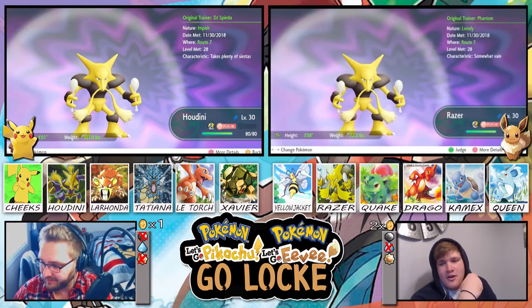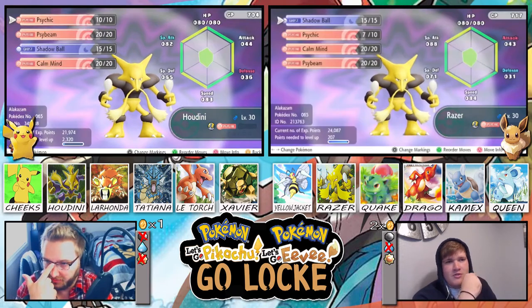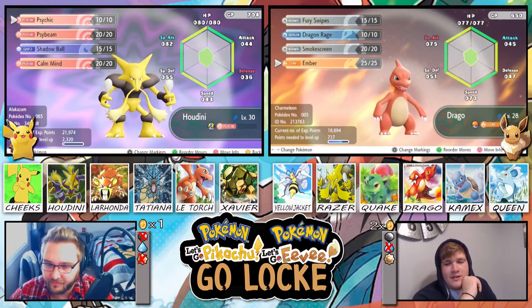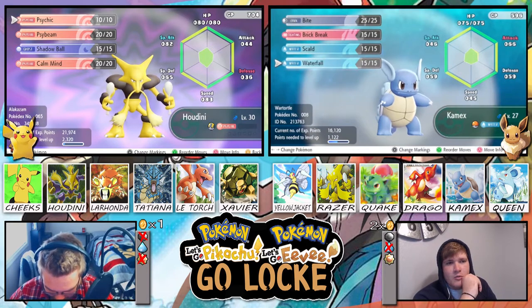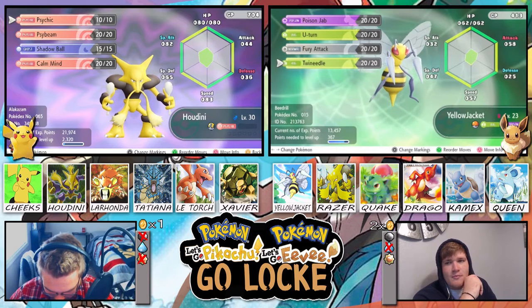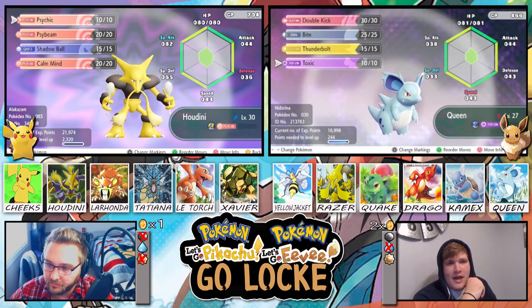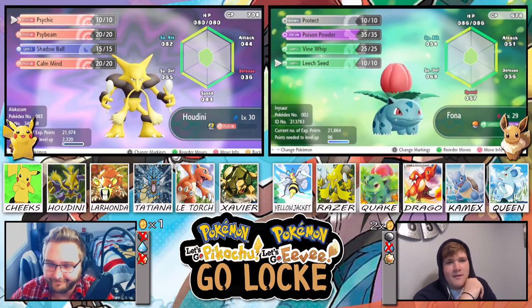Up first I have my evolved Alakazam, Razor. Razor is rocking Shadow Ball, Psychic, Combine, and Siding. Up next we have Charmeleon named Drago with Fury Swipe, Dragon Rage, Smokescreen, and Ember. Then we have Comix the Wartortle with Bite, Brick Break, Scald, and Waterfall. Then we have Yellow Jacket the Beedrill with Poison Jab, U-Turn, Fury Attack, and Twin Needle. Then we have Queen the Nidorina with Double Kick, Bite, Thunderbolt, and Toxic. And last but not least, we have Fawn the Ivysaur with Poison Powder, Vine Whip, and Leech Seed.